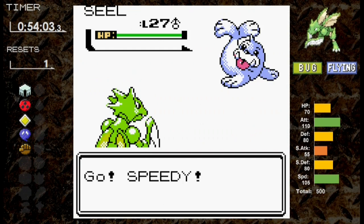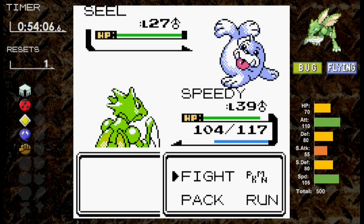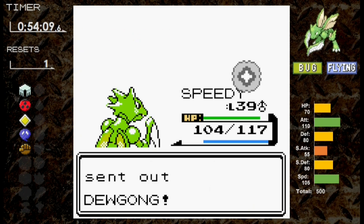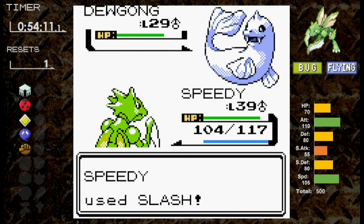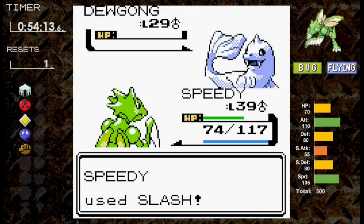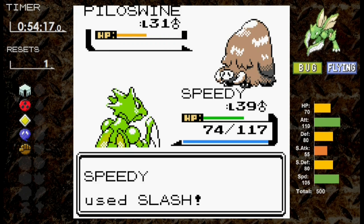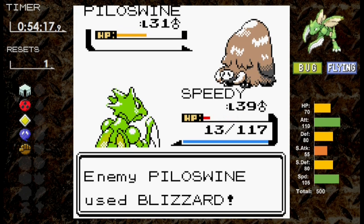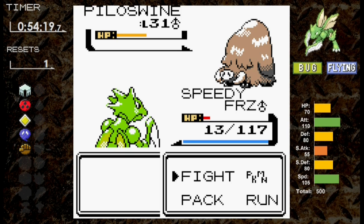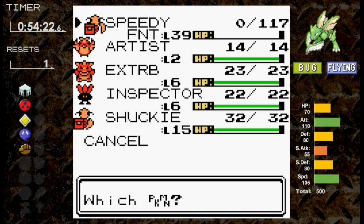Pryce time. First is Seel — we use Focus Energy to pair nicely with Slash. Super effective Icy Wind hits for 13 damage, then Slash is enough to one-hit Seel. Next is Dewgong — Slash does about half, and Aurora Beam does decent damage since it's part Ice. We knock it out next turn. Against Piloswine, Slash does about half, and it uses Blizzard — that was a lot of damage, and we're frozen. Pryce has done it. That's only my 6th Pokémon solo challenge run and Pryce has knocked me out.